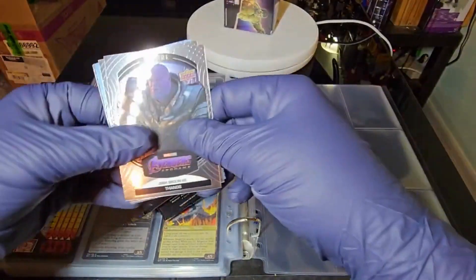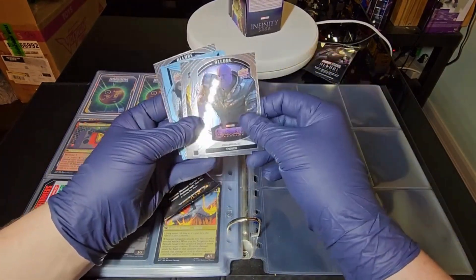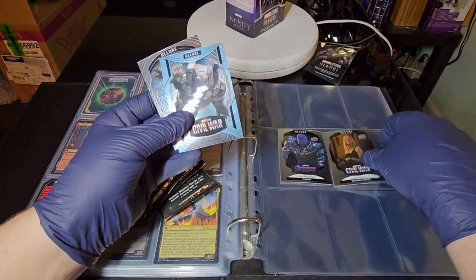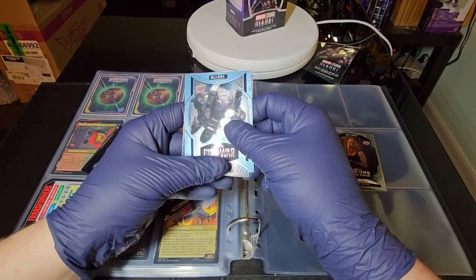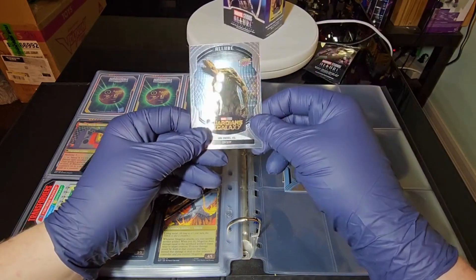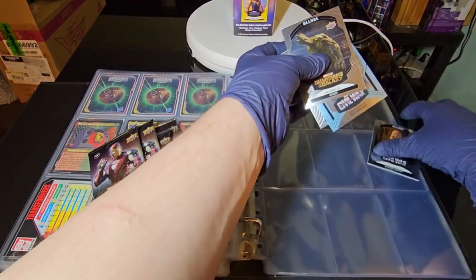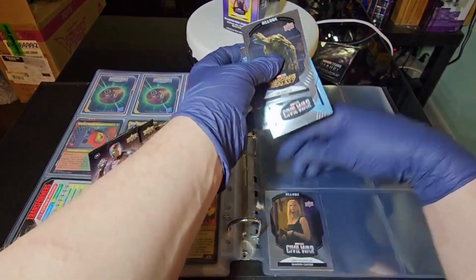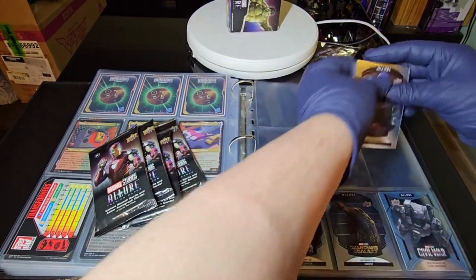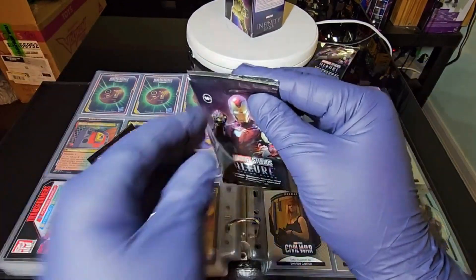Okay, one down. We have Thanos here, Sharon Carter — look at the back, very nice. I do notice they're kind of bent. We have Don Cheadle as War Machine and Vin Diesel as Groot. I kind of see what's going on here — this is premium trading cards mainly for the movies, hyping up the actors and stuff like that. All right, next pack!